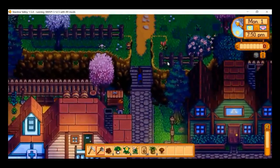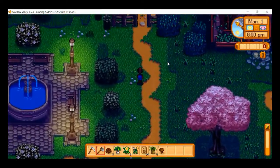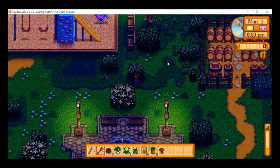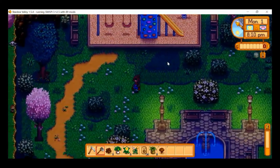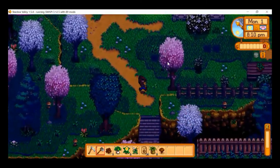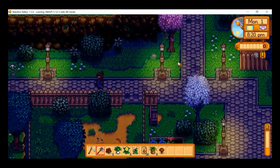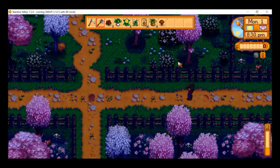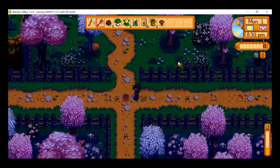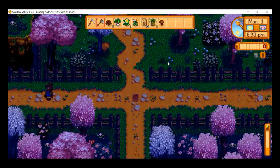Up this way, we have the community center. We'll quickly poke around and see if we can find any daffodils — no, doesn't look like it. We're going to have to go up north and visit the carpenter's shop and meet Linus, but it's getting pretty late. We've met 18 people, so we're halfway there.